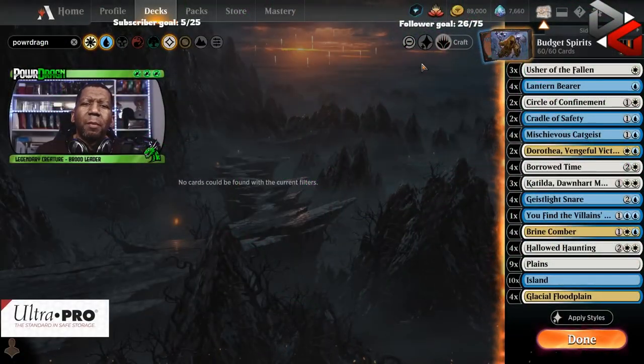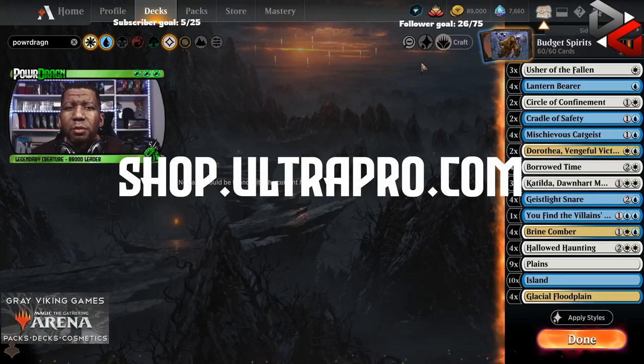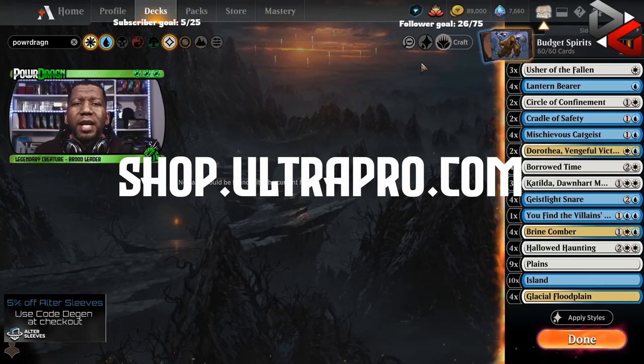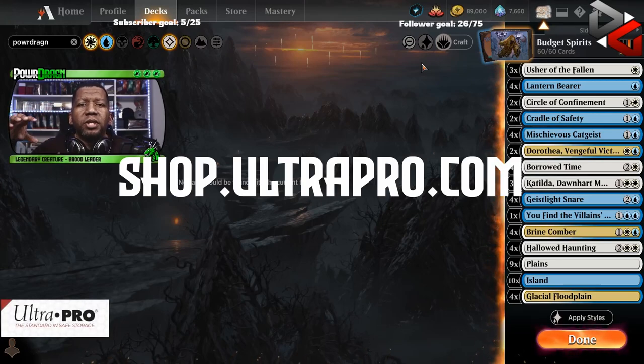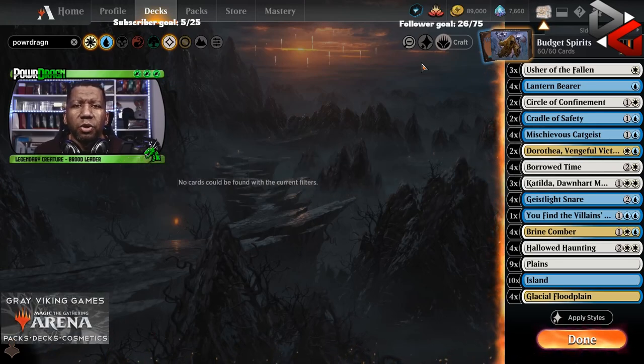Before we get into today's video, we gotta remind you to check out our friends over at Ultra Pro — and I mean that. They are very good to me, they support my content and other magic content creators. If you need to protect stuff from Magic, Pokemon, D&D, anime, or even sports cards, they've got you covered. They even make cases for booster boxes so you can keep everything pristine. Check out all the stuff at shop.ultrapro.com.